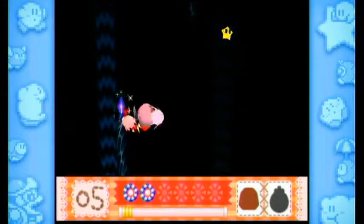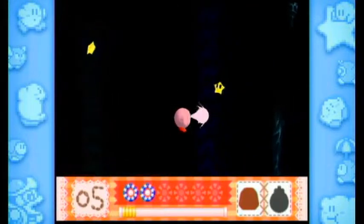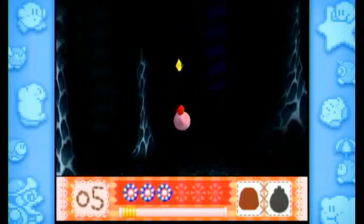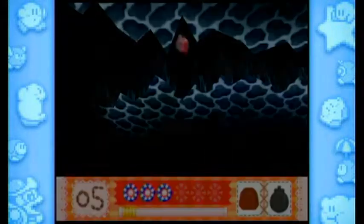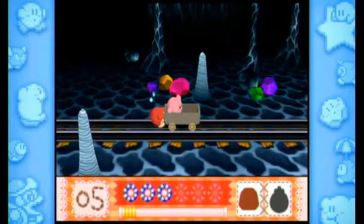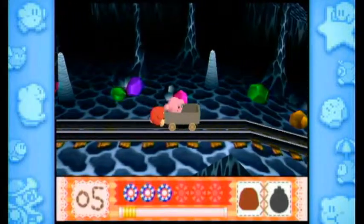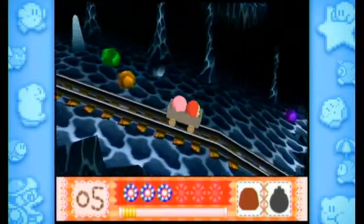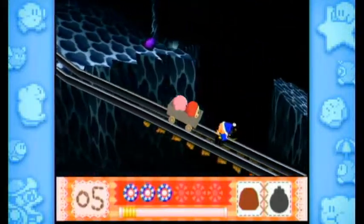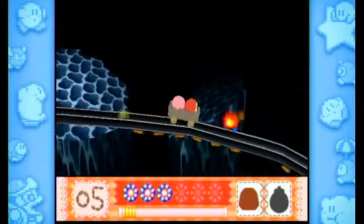You do fall into a pit, and this is where one of the crystal shards is — you have to go hard to the left. This is the first level in the game where there is a crystal shard that you need powers from outside the level to get. So we fall into this giant crevice on this prehistoric planet, and there's a mine down here already — I guess Waddle Dees work very fast at building things.